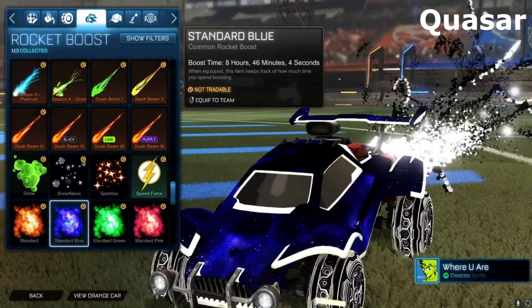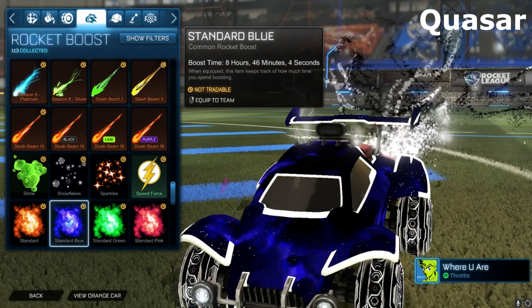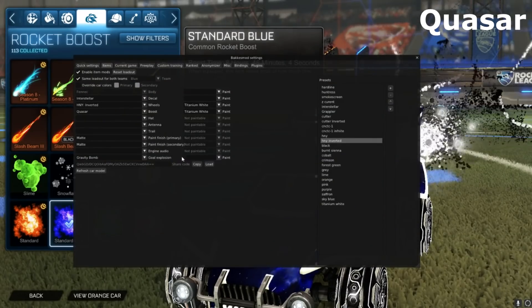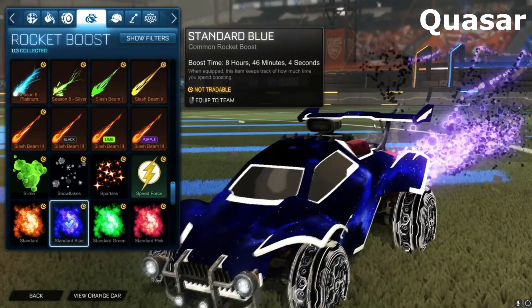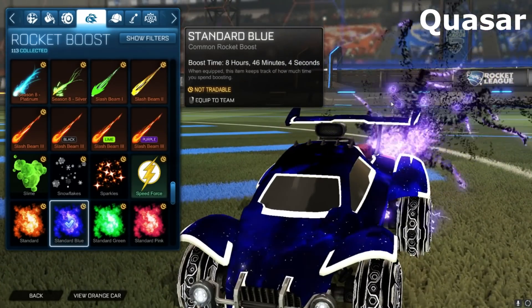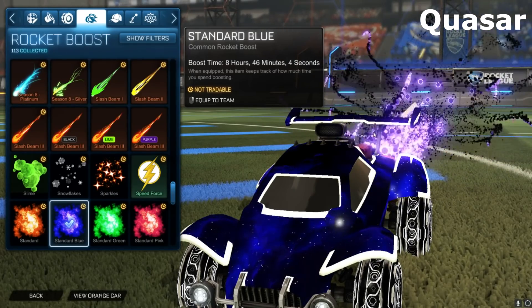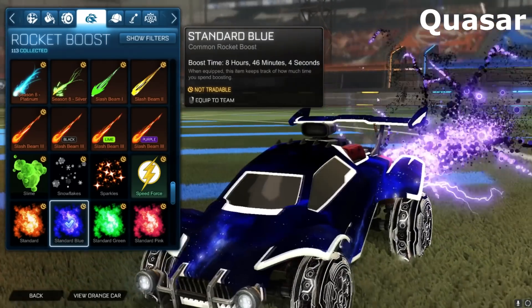Then we have a boost right here, which is an import boost called Quasar. This is the titanium white Quasar — just like the gold explosion, it's absolute mayhem back there. Let me change it so it's not painted and you can see what the original looks like. It's this sort of purple color, and yeah, it makes an absolute mess behind your car. It looks awesome — it reminds me of something out of Stranger Things. I just really like this boost — it is very big and very bold.